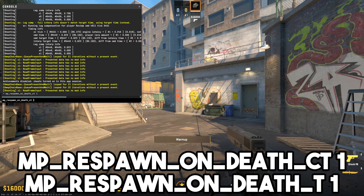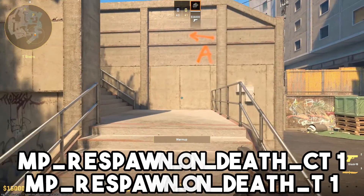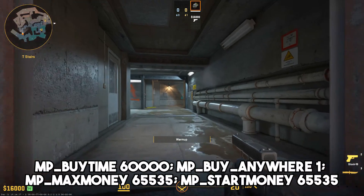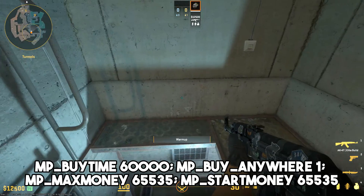mp_respawn_on_dead_ct 1 and mp_respawn_on_dead_t 1 instantly respawn on both CT and T side. The next command is too long so I'm going to leave it in the comments, but it lets you buy any weapon at any time from anywhere on the map.